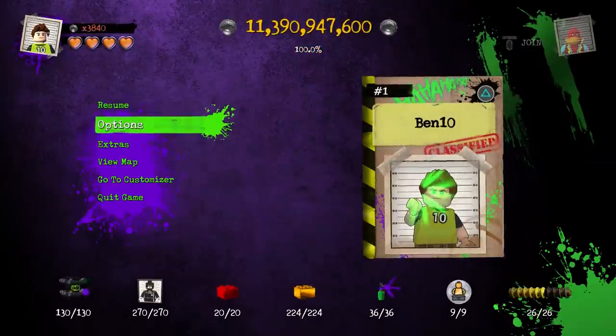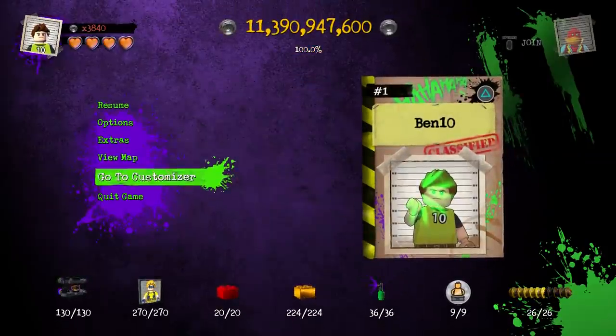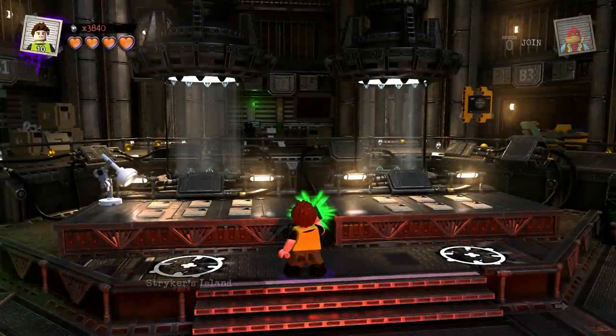Since Jetray is the first one in that list, that's the character that we're going to go ahead and put together today. As soon as I brought up the design for Jetray, I was like, oh okay. I sort of wish we would have taken on the challenge of one of the other ones, because Wildvine looks a lot easier to make, and same thing with Wild Mutt for that matter.